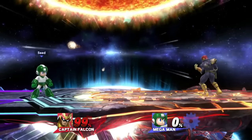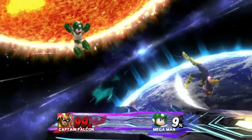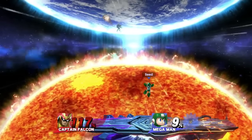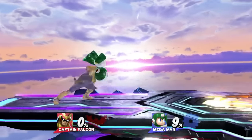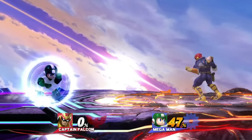Spot Dodge or Shield Punish: if you find that your opponent likes to shield a lot, grabbing is the obvious punish. A Spot Dodge, however, will beat your grab and likely get you punished. Running past the shielding opponent and pivot grabbing will take long enough to punish the potential Spot Dodge while still grabbing the opponent if they stay in shield. It covers both options.